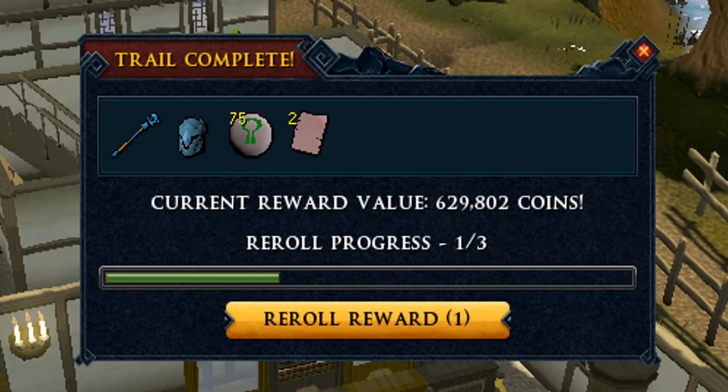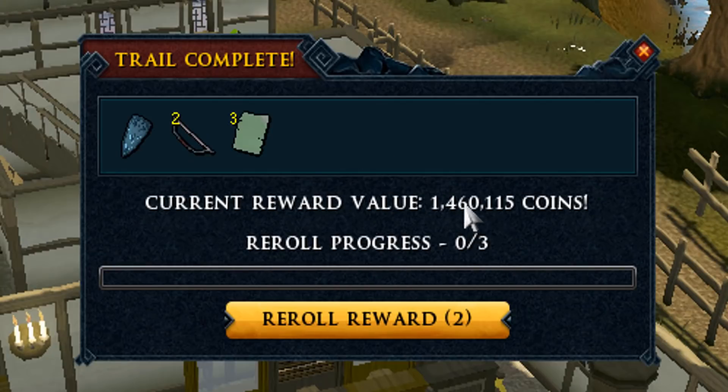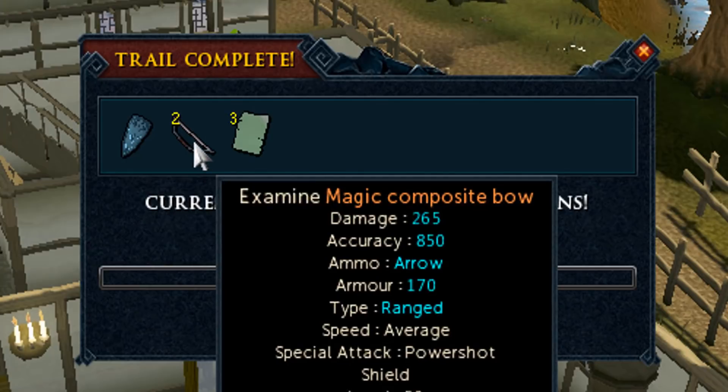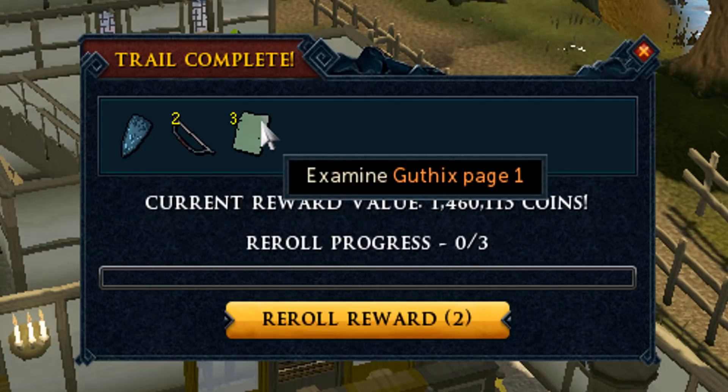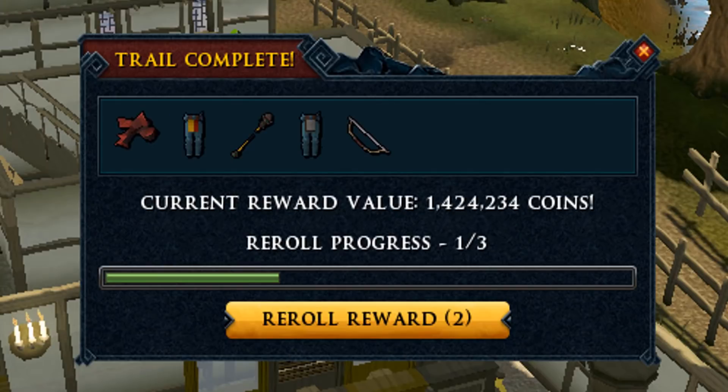Not going to use my reroll there or on this one either — 634k with another combo. This one is 1.4 million — a good combo actually. 1.4 million with two combos and Gothic sword, well, not even that bad. The clues are a little better now but still not a lot of masters — only one in those caskets. Three fortunate components, 1.4 mil, let's move on.